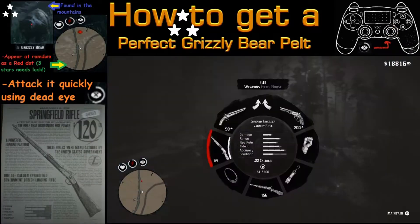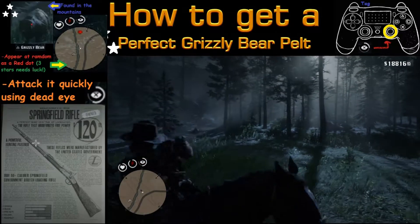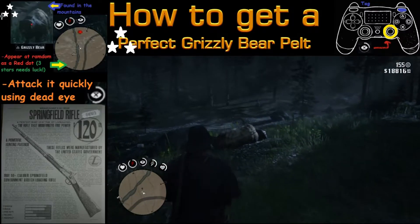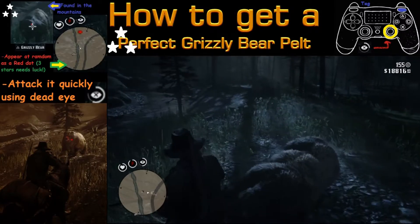When you see one of these things charging at you, you want to attack it quickly by activating the Deadeye feature, and you need a high-powered weapon. I prefer the Springfield rifle because you want to preserve that three-star pelt, get a good shot off, and of course you don't want the bear to get to you.